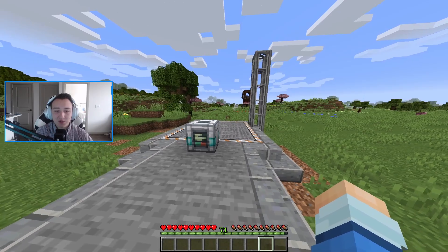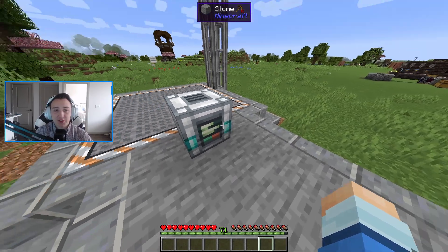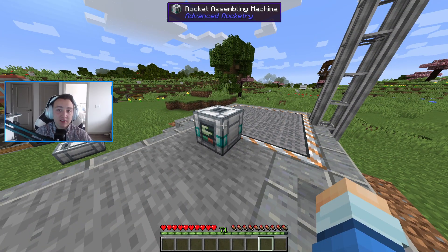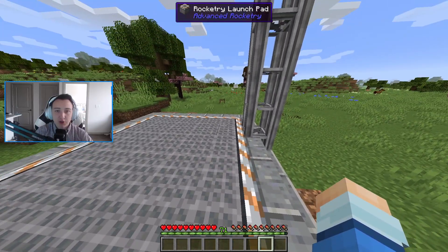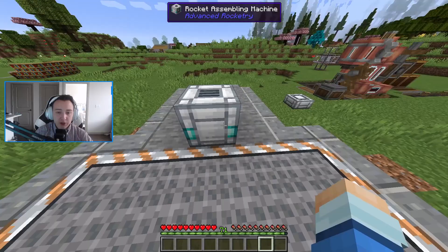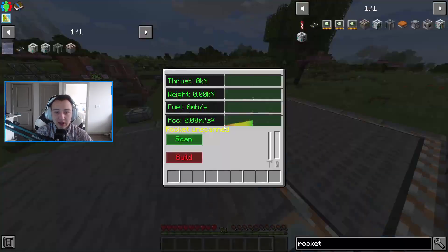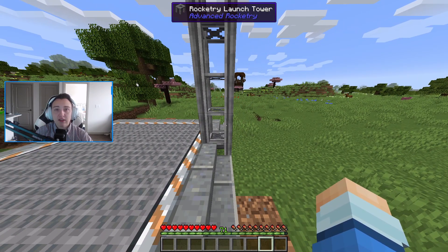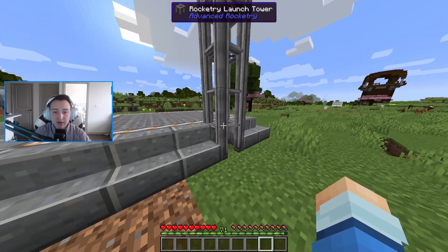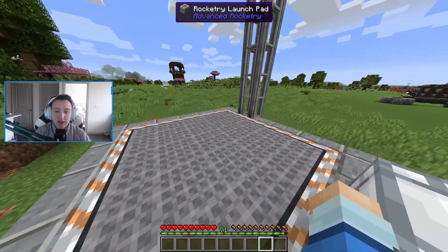Next step was to build a launch pad, and I've gone a little bit more design-like for this, literally with stone. All it is: you need to put down a rocket assembling machine and then you need to build a five-by-five structure made out of rocketry launch pads. Just make sure this is in the center. This needs to be one block higher and off to the side for the assembly machine. It'll say 'rocket unscanned' if it's been created successfully. And then this is a six-high tall rocketry launch tower — just blocks. This will start at the exact same level of the rocketry launch pad, and this allows us to start designing our rocket.